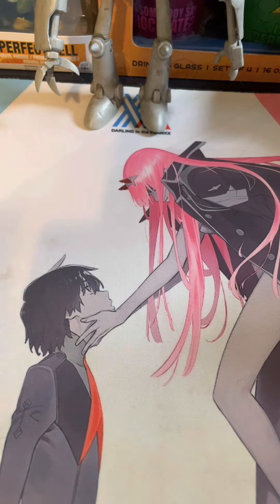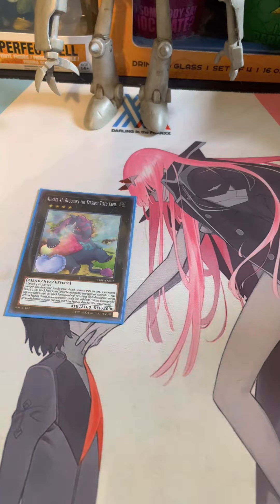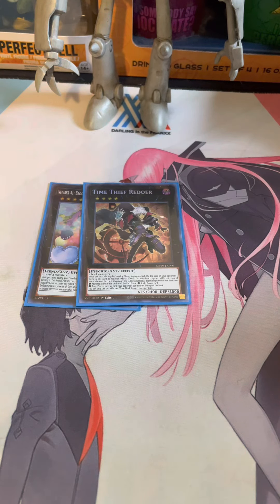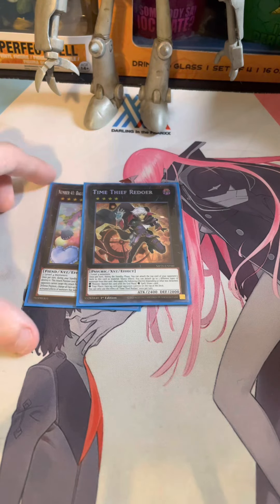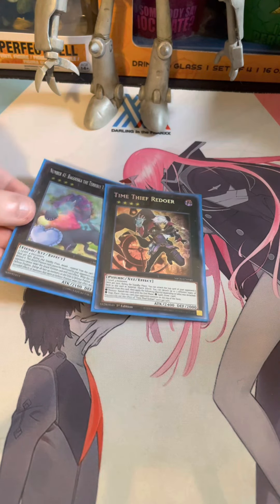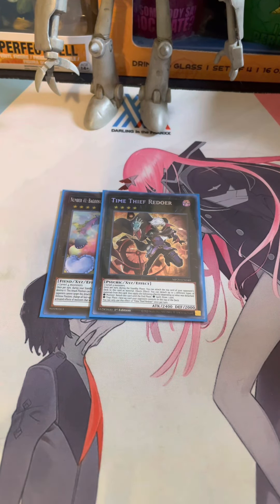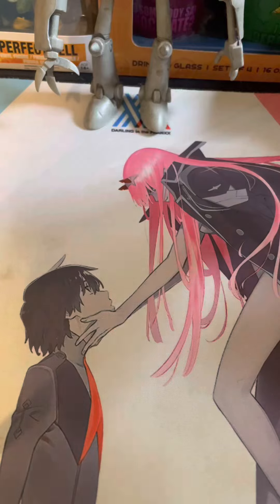For our Xyz, we've got a Baguska and a Time Thief Redoer. Believe it or not, I honestly have wanted to just cut out Baguska, because at the tournament I didn't actually play Baguska — this was a Zeus, but I was borrowing it at the time. I honestly just like Redoer and Zeus. Baguska is a very strong card though if you're trying to stall or if you just need that little bit of time to get your hand online. But I do like Redoer and Zeus a little bit more, though Redoer and Baguska works just fine.